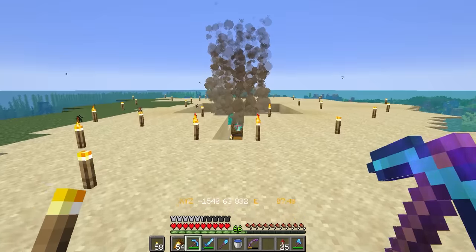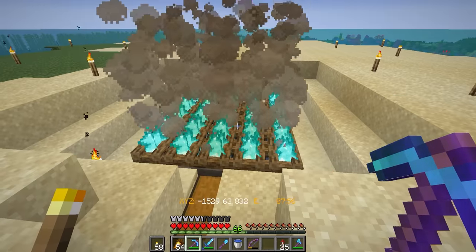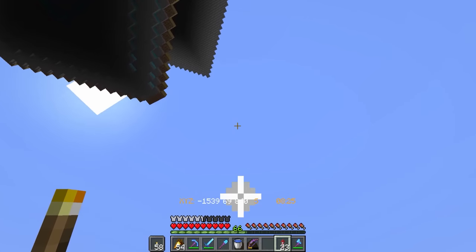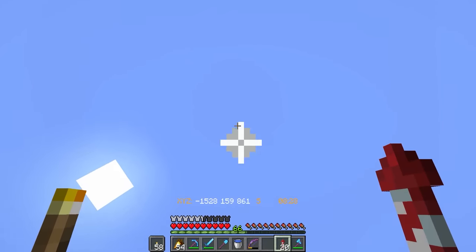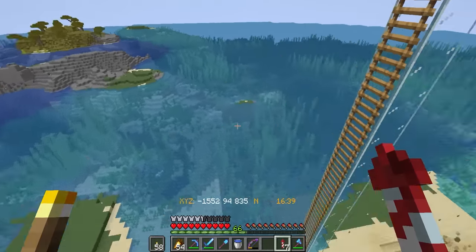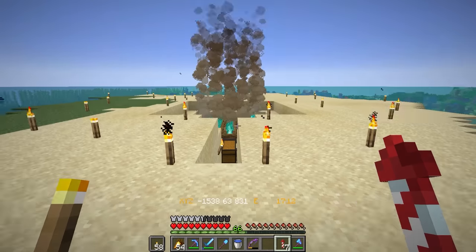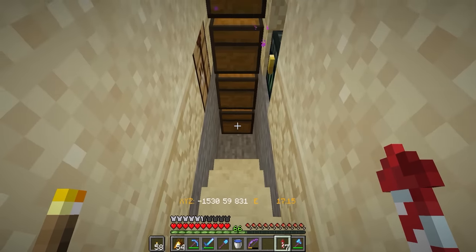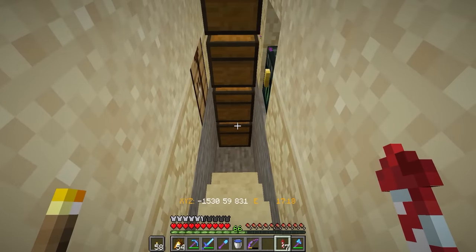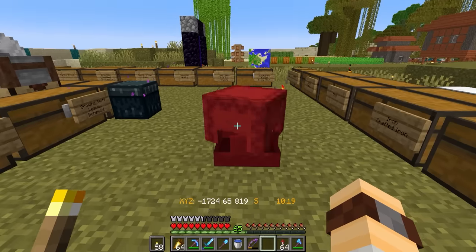Now the mob farm is finished. I've added soul campfires at the bottom just in case any mobs fall with armor on. Heading up now to the AFK platform, which is way up here, I'm going to go AFK for a bit to see what we can get. One dinner later and it was time to fly down and see the payoff. That's given me loads of extra gunpowder and some other useful stuff too. I did set up half the platform so they could only spawn creepers and spiders, and I might adjust those to stop spiders later. But overall I'm pretty happy with that haul.